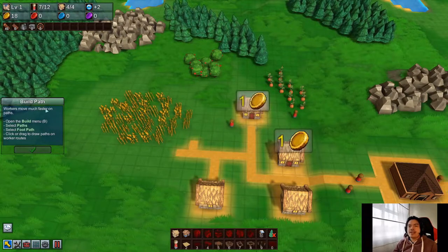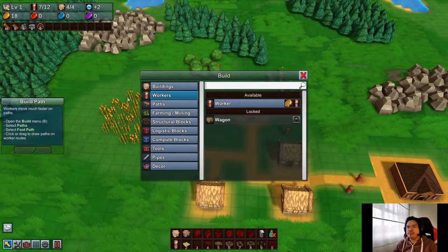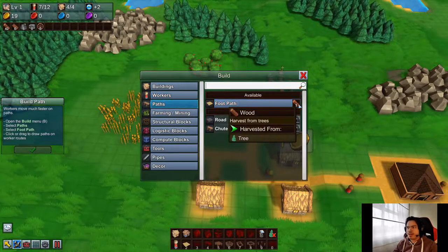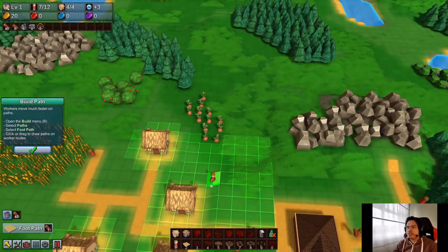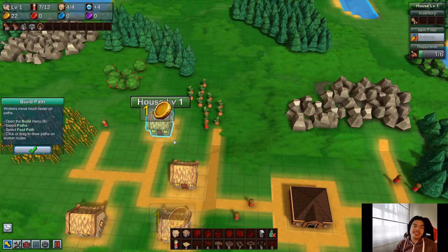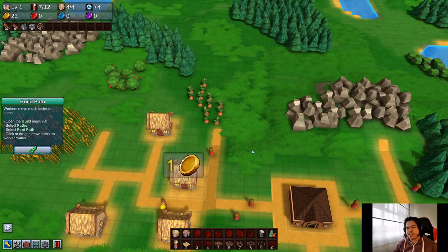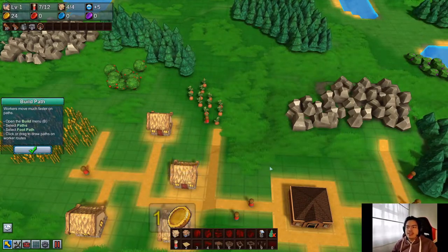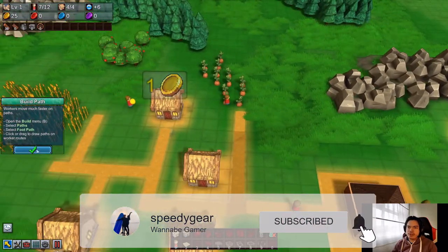Workers move much faster on paths. Open the build menu and select paths and foot paths. Foot paths require wood, which is weird because it's definitely just like dirt. Like I said, I'm not the best at making things aesthetically pleasing, but I'll do my best. I don't know why the foot path costs wood.